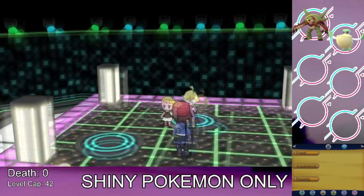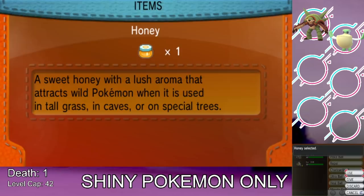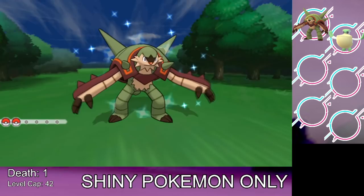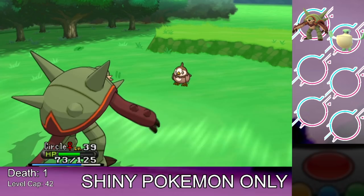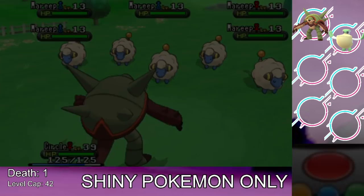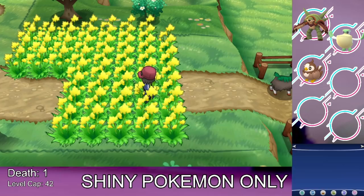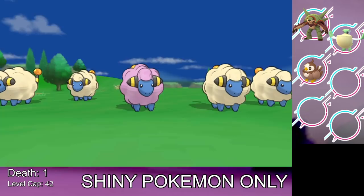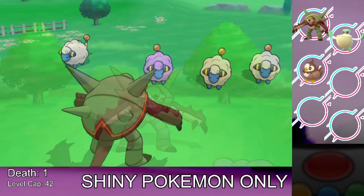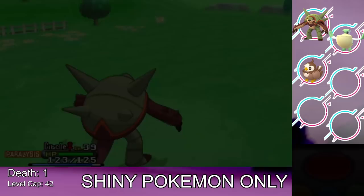We box the Modest Dugtrio and go shiny hunting. On Route 14 using the Horde method, I hunt Nidoran, Stunky, or Starly — and we encounter a shiny Starly. Horde battles are annoying but great for shiny hunting. Next I head to the route with Skiddo to hunt Miltank; instead we encounter a shiny Mareep. No shiny Miltank or Tauros, but Mareep is a shiny Pokemon at least. Then on Route 6 we catch a regular Inkay — not for the team, but because a Pokemon with Suction Cups guarantees fishing encounters, enabling chain fishing.